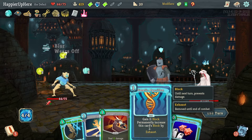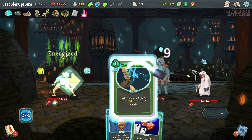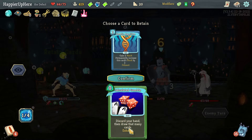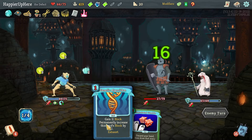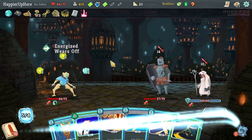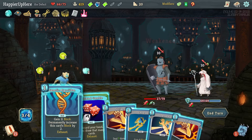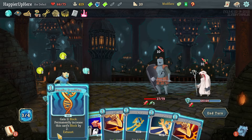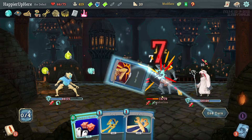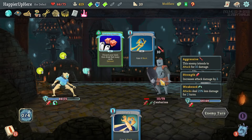No one is attacking — let's do Dagger Throw, Flying Knee, Well-Laid Plans, and I'll see if Genetic Algorithm returns. It's 11 block at the moment and only getting better. Let's do Lex Sweep — I need 20, I have 13, so let's do Genetic Algorithm here, then two strikes, and hopefully kill the Centurion next turn.